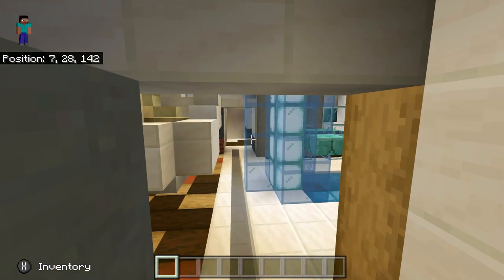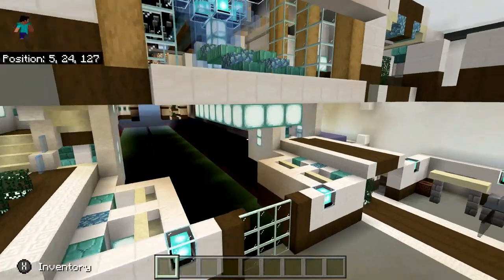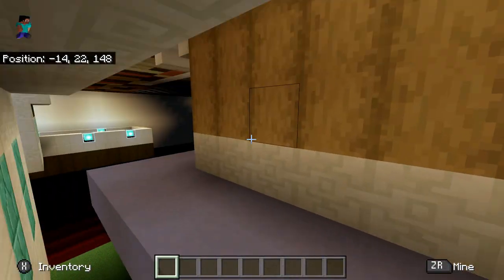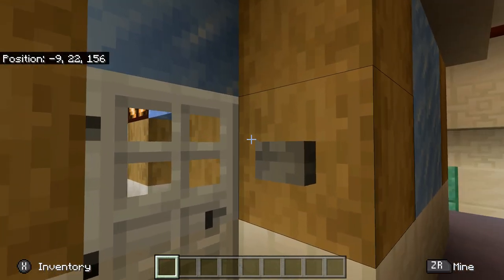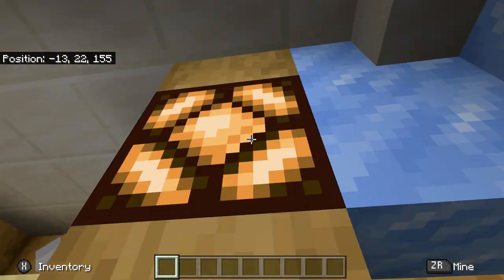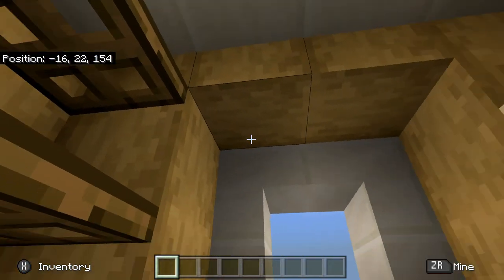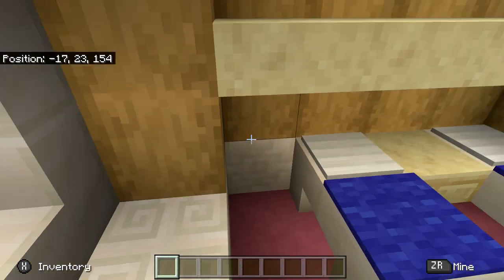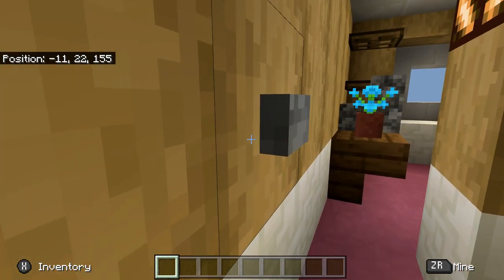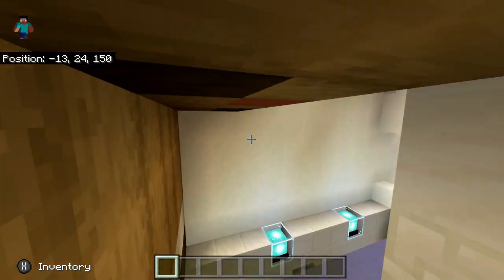Actually, before I go to deck three, I'm going to go back to deck two. I did make a sample room. So here is deck two — a sample stateroom. We have a full bathroom, a light, a flower pot with a TV, shelving, a porthole, two beds, and more shelving. This would be a standard stateroom for deck two.